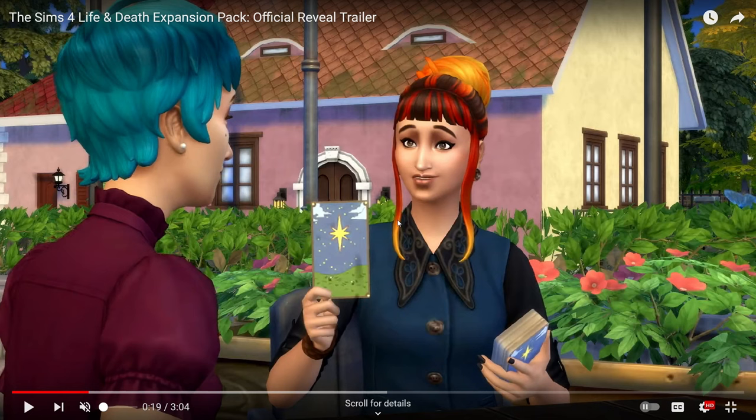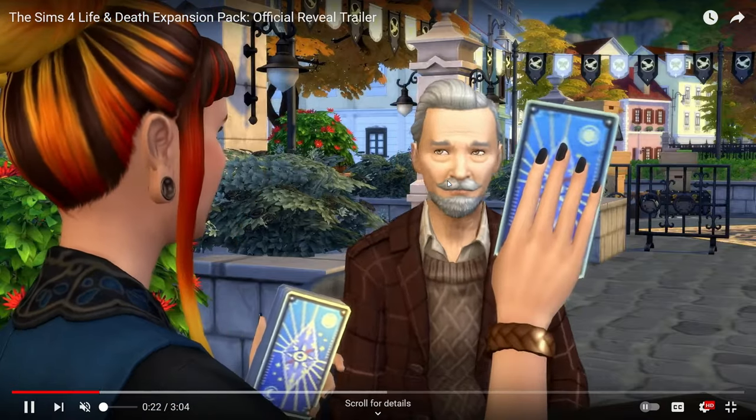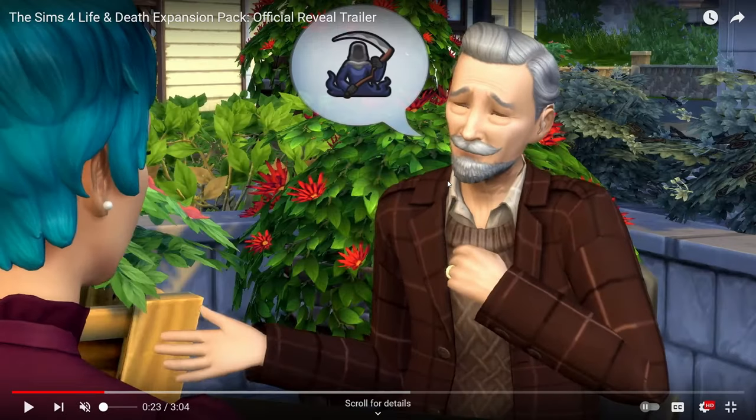I'm not familiar with tarot cards at all, but it looks like she got something pretty neutral or positive. New hair by the way — not sure how I feel about the ombre color; I wouldn't mind it in a solid color. She seems fine with her reading, but whatever he got really threw him off — maybe she showed him a negative card, something talking about death and getting older.